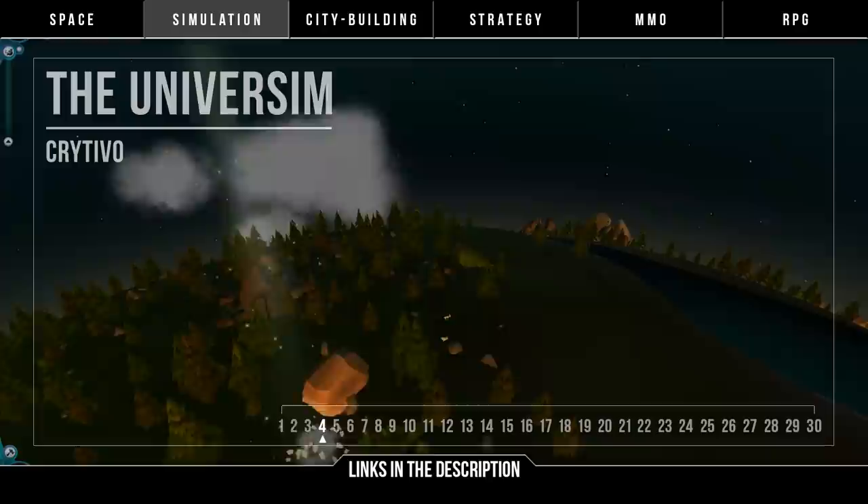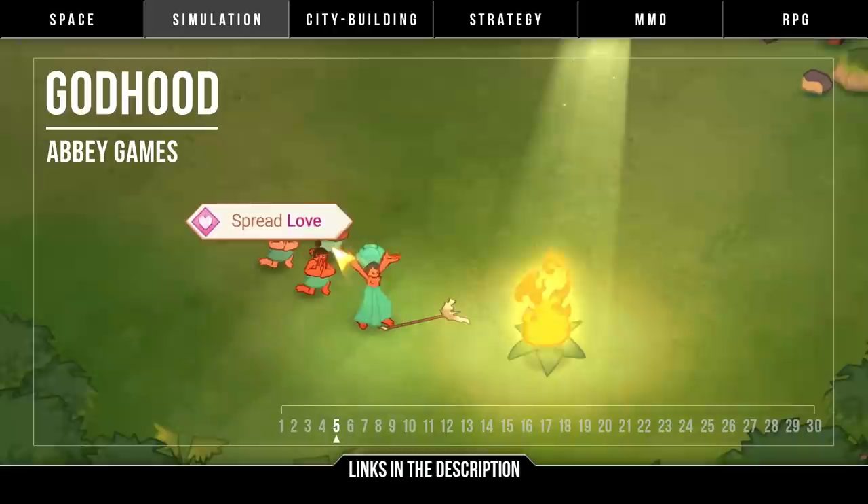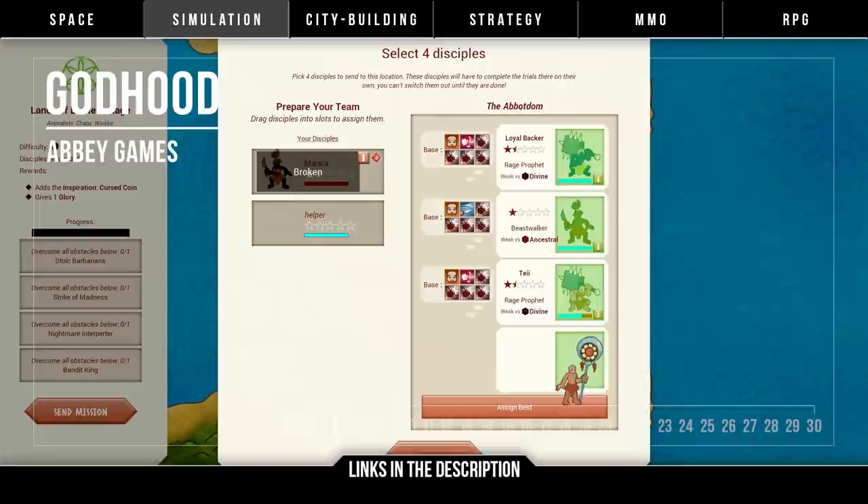Sticking with being a god, it's Godhood by Abbey Games. This is a god game where you create your own religion and try to be the greatest deity. Here you'll guide your followers, design your belief system, complete missions, and compete in turn-based combat against rival gods. It's also promising deep simulation for replayability, as you experiment and discover new things along the main storyline.